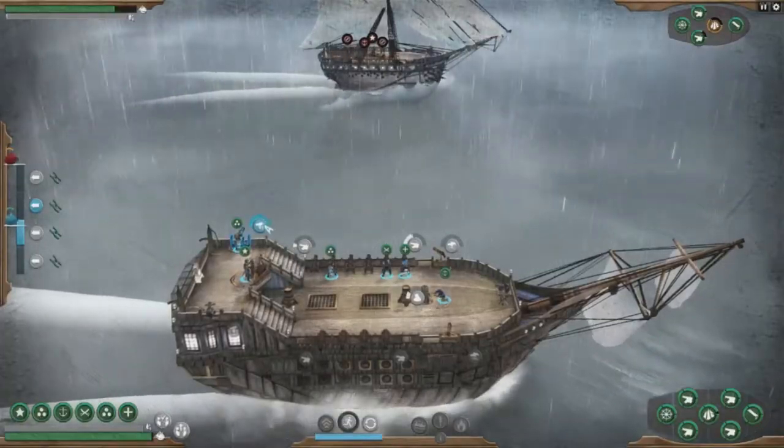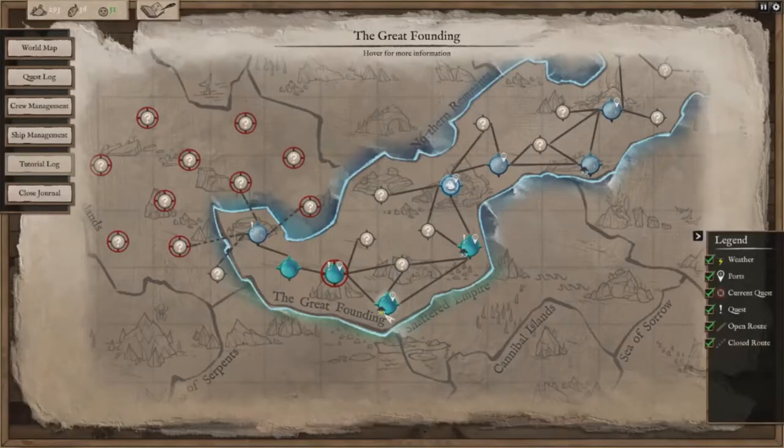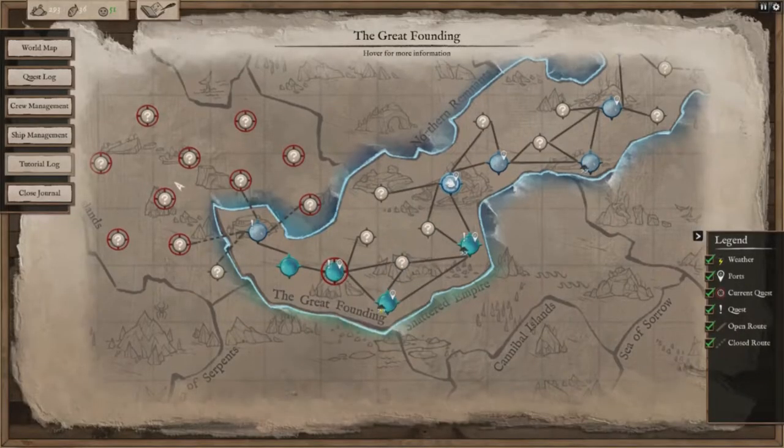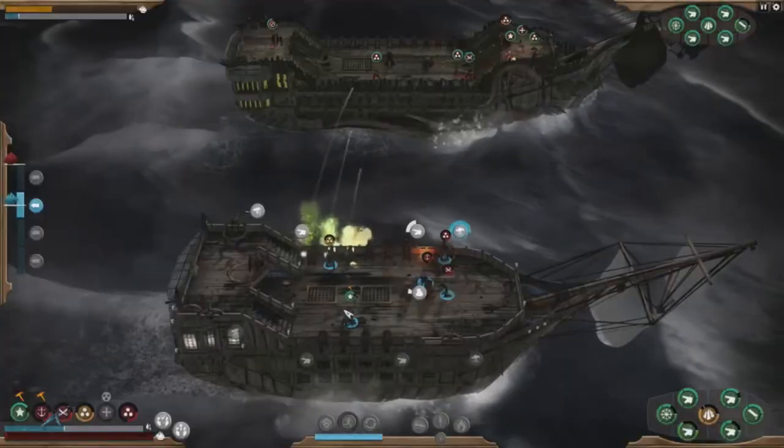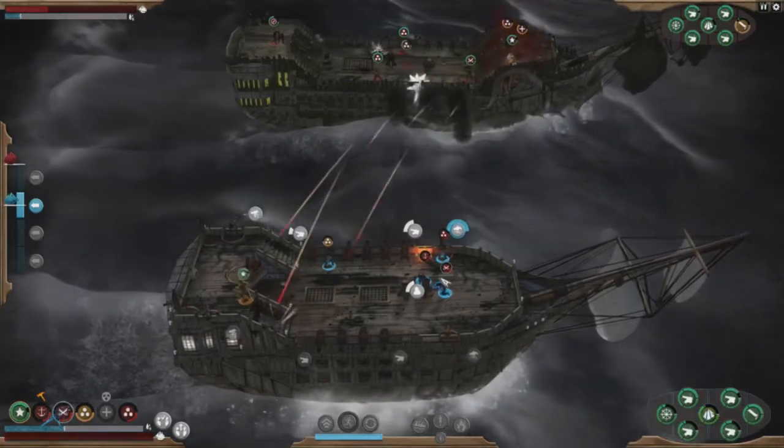If you thought the dozens of repetitive quests and battles were great before, get ready to be up to your tricorn hats when you're presented with an ocean full of side quests that have you doing the exact same thing. Abandon ship — as close as you can come to having a fun game that completely falls apart just when you think it's going to get fun.